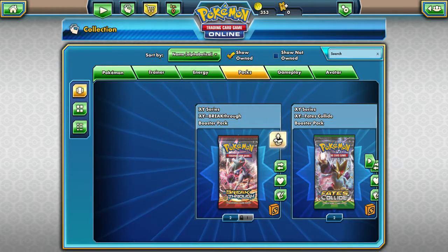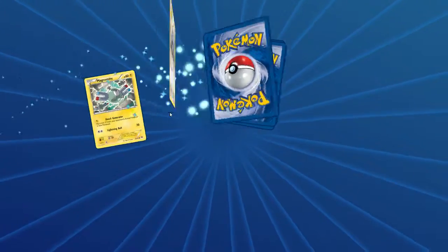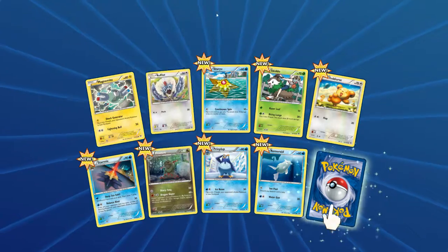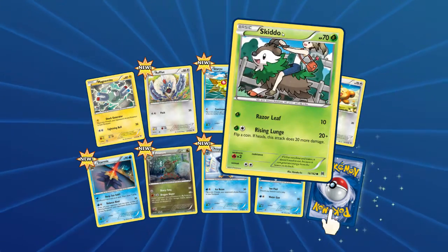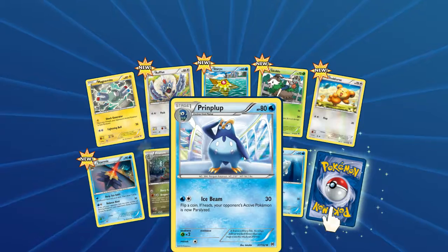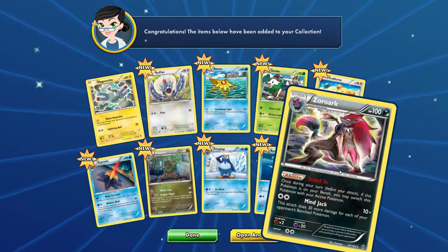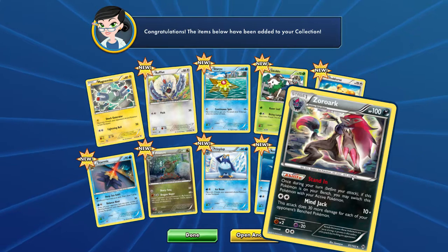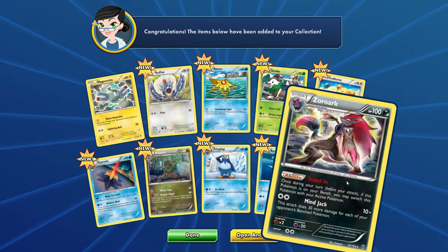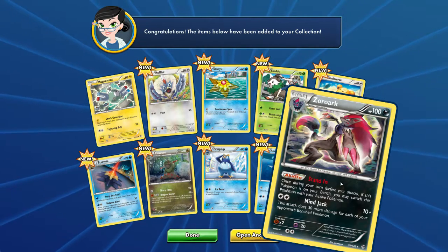And we got three packs of Breakthrough. Got a Magnemite, Rufflet, Staryu, Skeeto, Teddiursa, Starmie, Fracture, Piplup, Emolga. And a rare is a Zoroark — 100 Darkness type. Stand In: once during your turn before your attack, if this Pokemon is on your bench, you may switch it with your active Pokemon. For two colorless, Mindjack is 10 plus — does 30 more damage for each of your opponent's benched Pokemon.